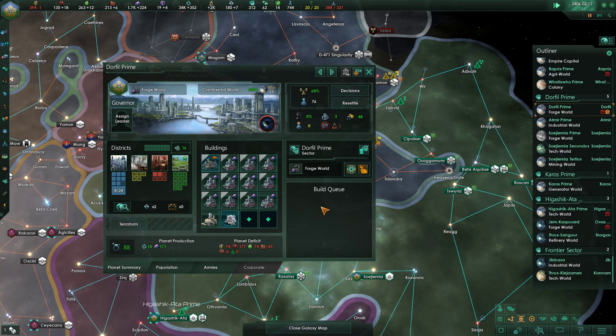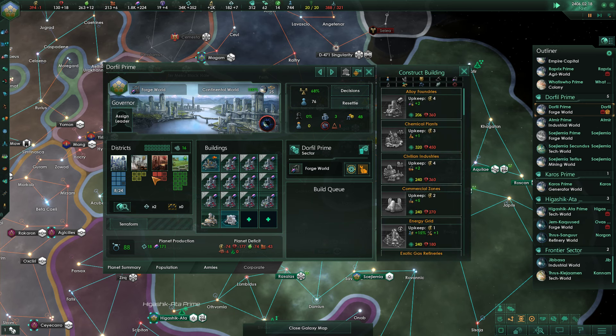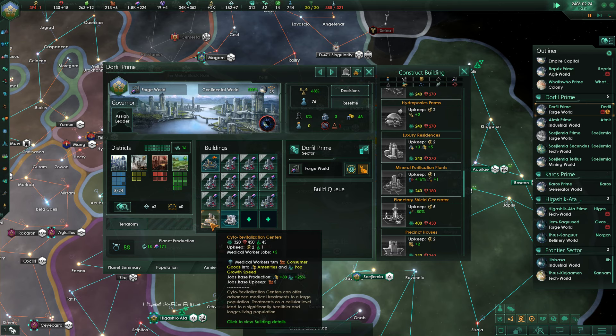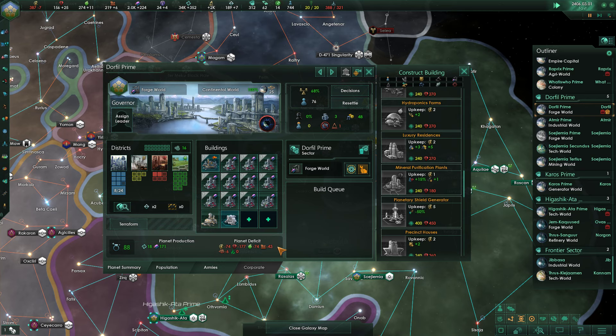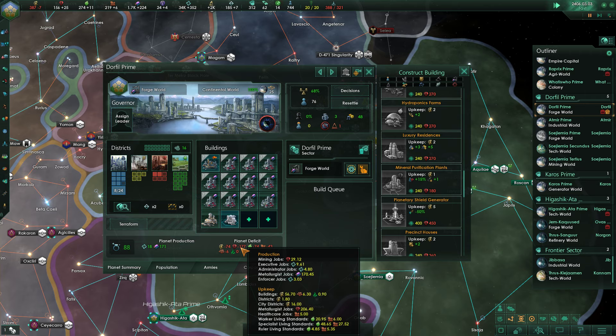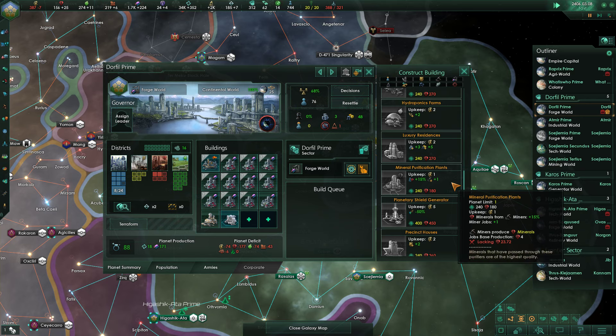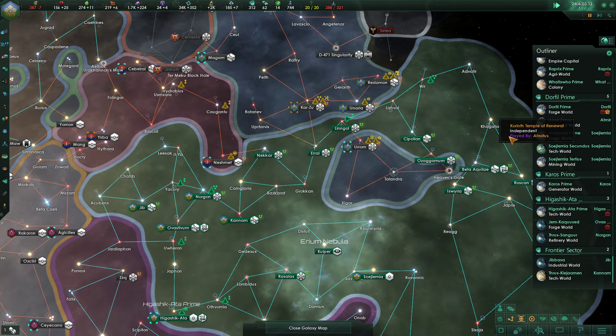This strikes me as kind of strange. I've got a Ministry of Production here, but if I'm going to build mining districts I may also want to put up a mineral purification plant — maybe after I get rid of the Cytorevitalization Center? We are currently producing 29 minerals, and this would be a gain of 15%. I don't know that that's super worthwhile — I'll look at it after the war.